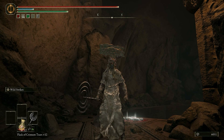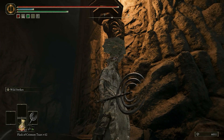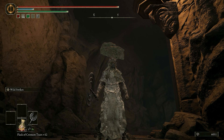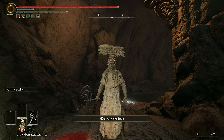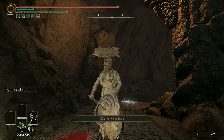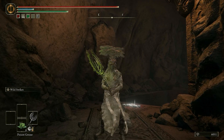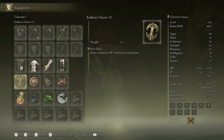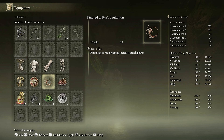Hello everyone, I'm Lost, and today we're bringing back one of my favorite builds of all time: the Super Poison Blade Build. This build is really good because it takes advantage of the Ripple Blade and the fact that it has an S scaling in Arcane. So if you pair that with a Poison Grease, you will be able to make people poisoned in two hits. And because we have the Mushroom Crown and the Kindred of Rot's Exaltation, we get a huge boost in damage.